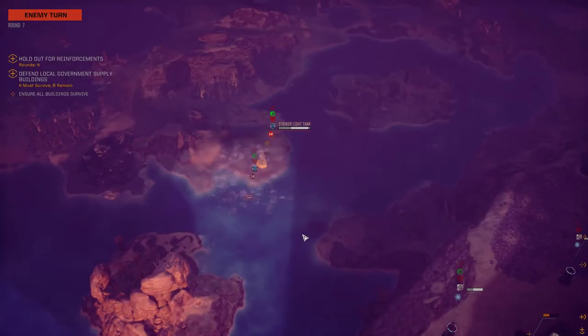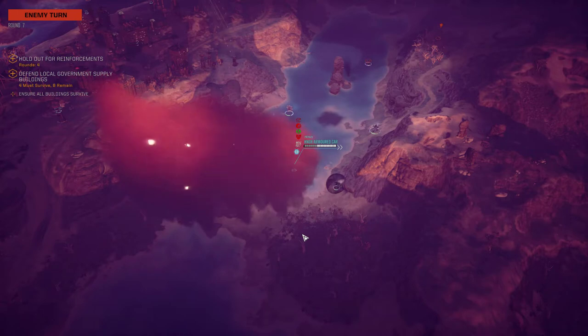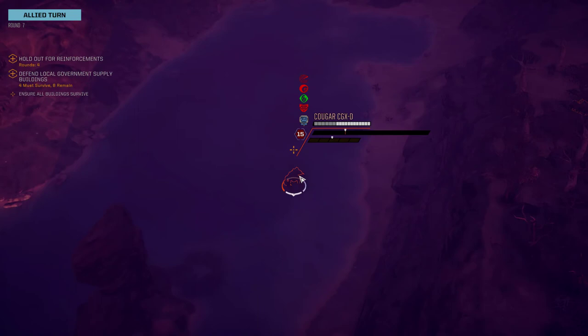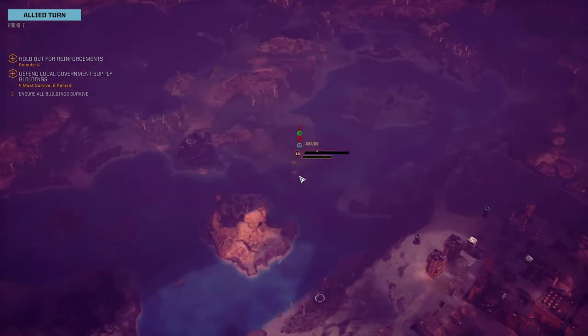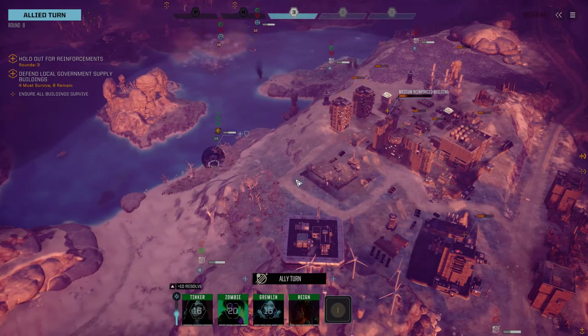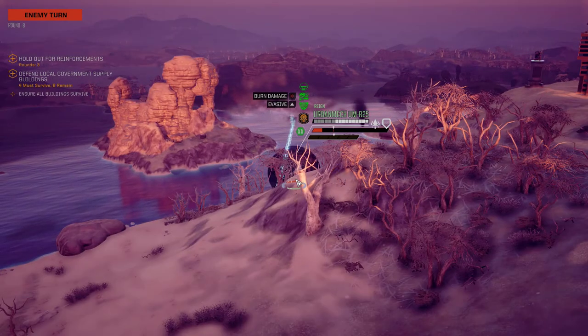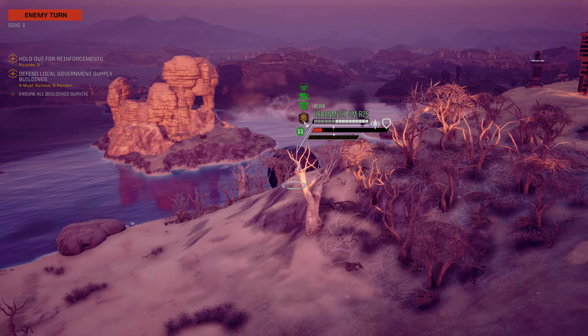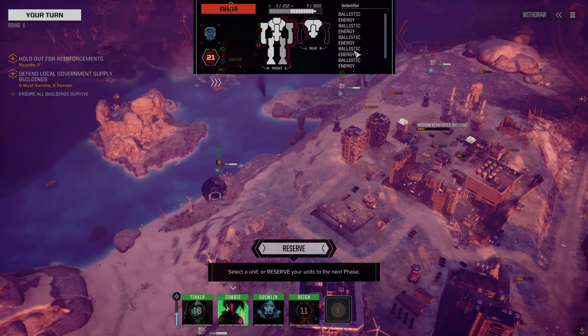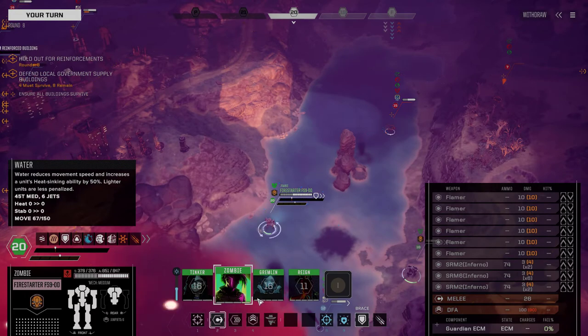I think you just stand still because no one seems to be bothered about you. I've got a garbage hit chance and I do need to cool down actually so that I don't cook myself. That would be stupid, especially when we've only got four turns left and we're actually holding back the enemies quite well, mostly because they're not firing on the building. Whatever the reason, we don't have line of sight now sadly. Damage burn - wow, that's PPC. I don't like you.